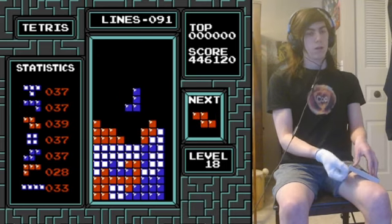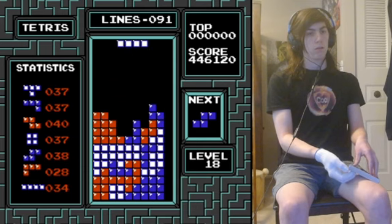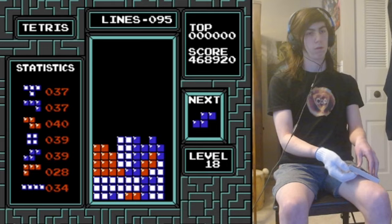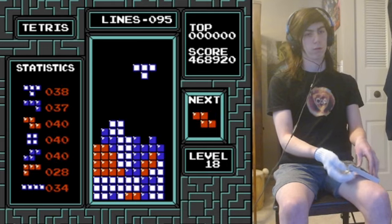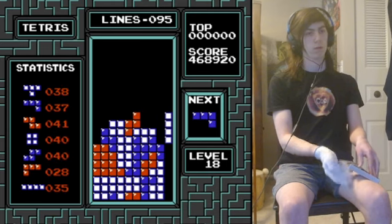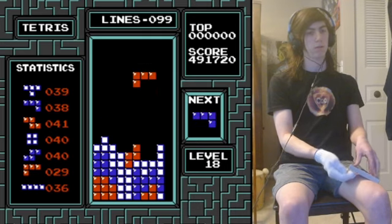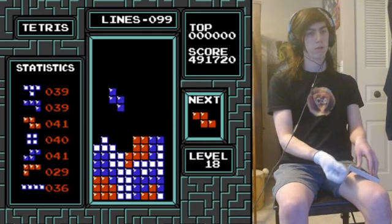Coal with a pretty amazing pace — 444,000 through 89 lines. Gets perfect pieces to accomplish that burn and restore parity to the stack. Really couldn't have asked for much better there, and another square just when he needs it.